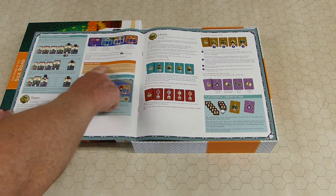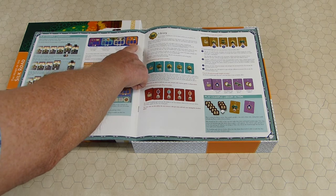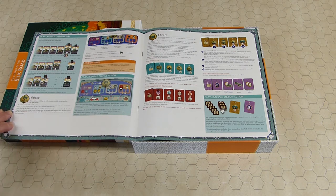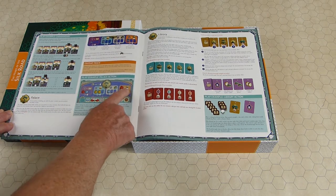On the palace, you place people in here and there's a cost. It gets more expensive after other people have placed there. The favors are what let you spend to score these.